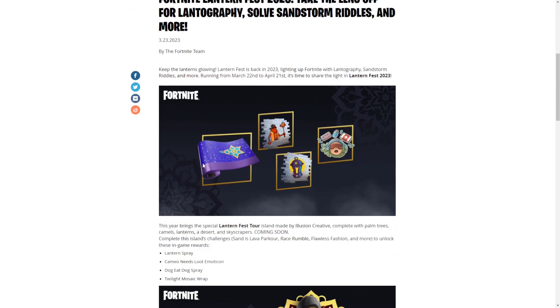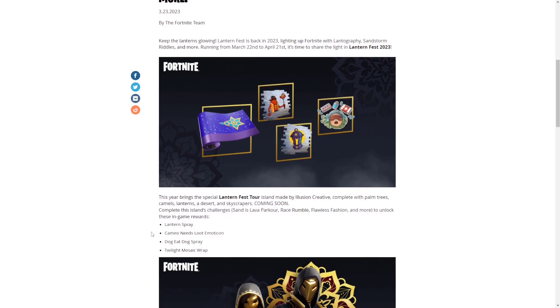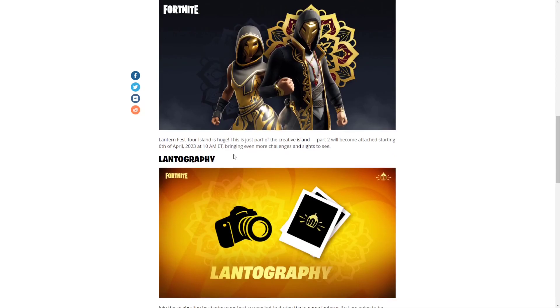The free rewards include the wrap, the lantern spray, the Cameo Needs Loot emoticon, the Dog Eat Dog spray, and the Twilight Mosaic wrap. I really like the Twilight Mosaic wrap — I hope it's reactive.